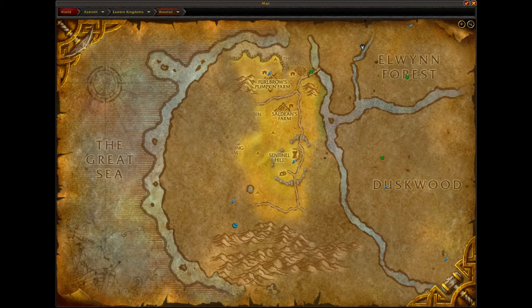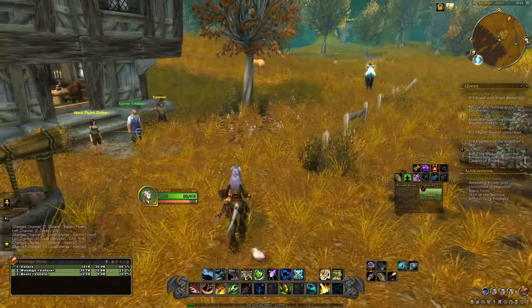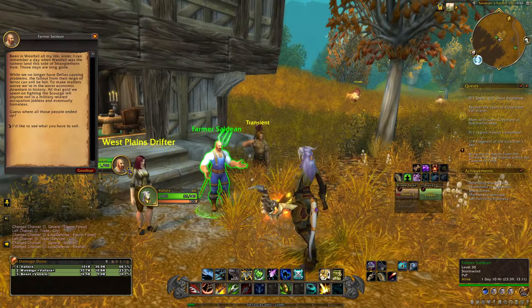Once you've made it to Westfall, you want to head over to Sal Dean's Farm and locate the farmer there. You want to talk to Farmer Sal Dean, and he is going to have something inside his inventory that you want to purchase.